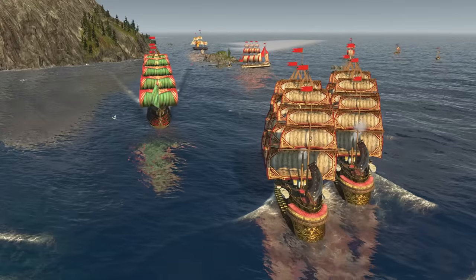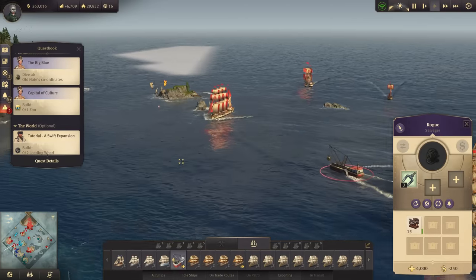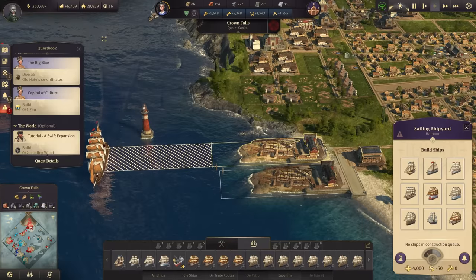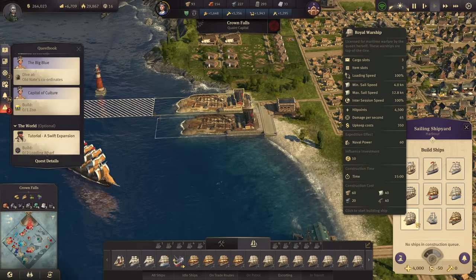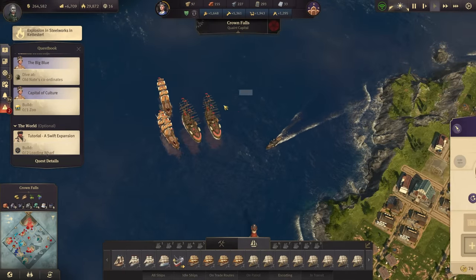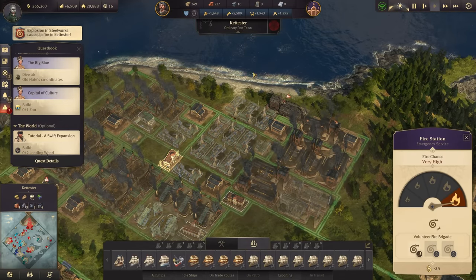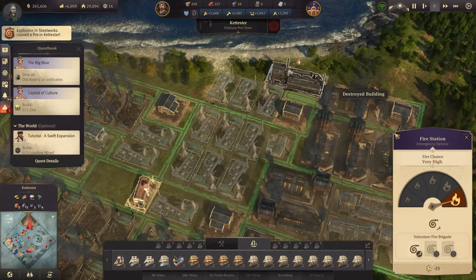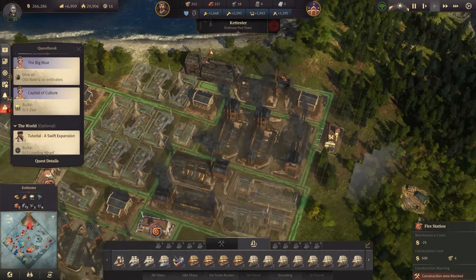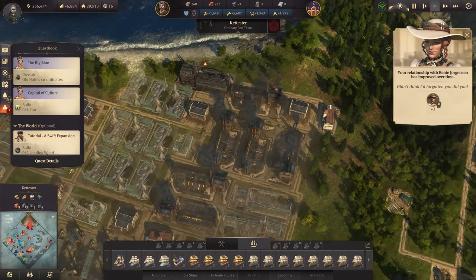Two more royal clippers and two more royal warships are ready, but we're down to 16 influence - it'll get a bit more tricky building more ships since one costs 10 influence, so I'll have to wait for now. There's also a fire in the area. My firefighters theoretically can get over there - they're on the way already.